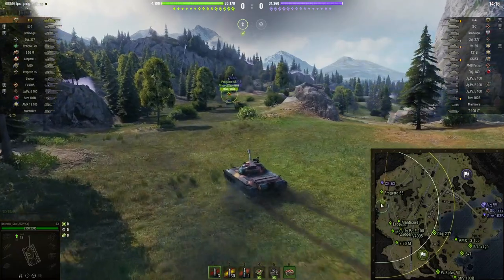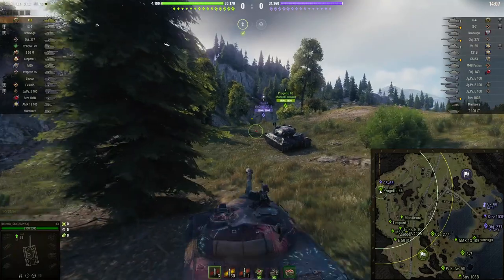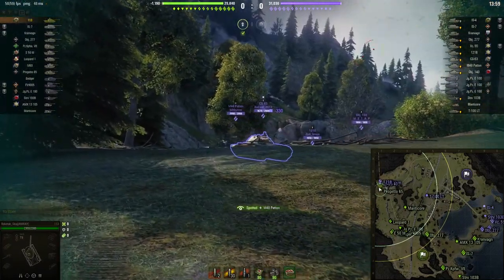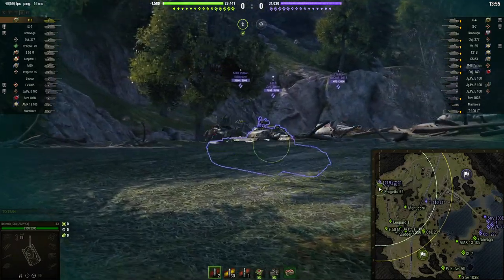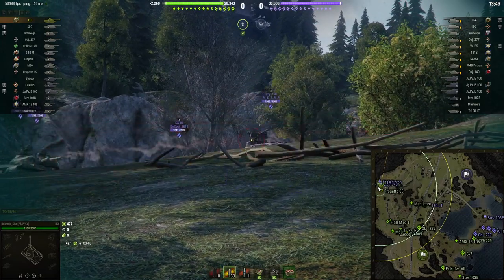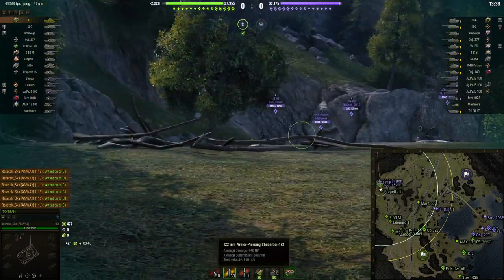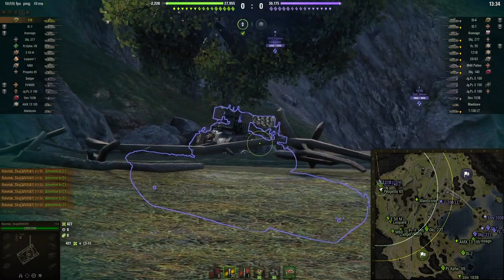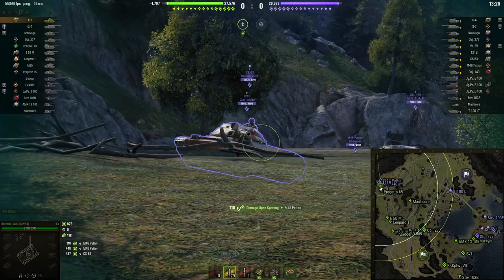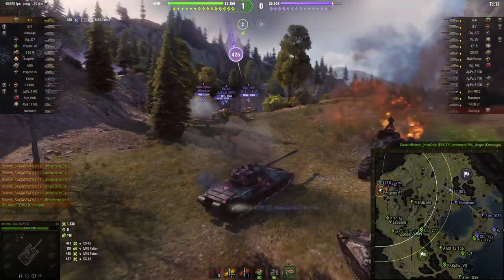Try playing Chinese light tanks without gun handling skills and see how many shots you hit. Anyway, this guy has the 113 medium tank. This thing does not have gun depression — probably one of the worst gun depression in the game — and he's gone straight to the ridgeline. This is going to be interesting. How is he going to make it work? He started the game with three regular shells, a ton of HEAT, and one HE.